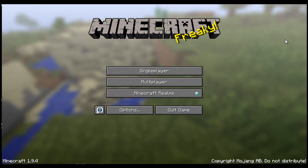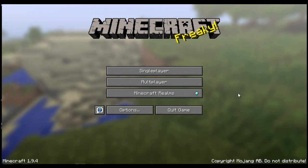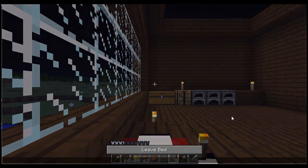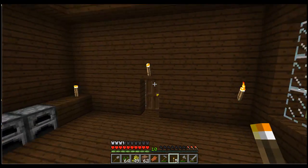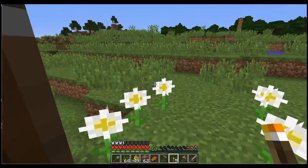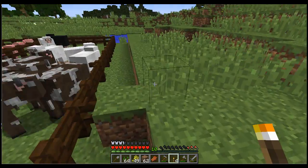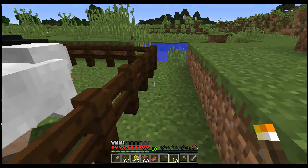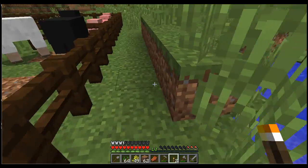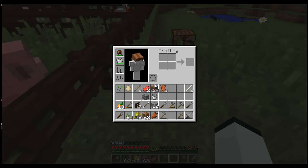Today I wanted to do some stuff in the Let's Play world, so let's just dive straight into this. I'm back in the Let's Play world. Right now I'm sleeping — okay, we're up. Today what I want to do: first I'm going to put some torches around the animal pen so that no mobs come in and spawn in the pens, because that would really stink.